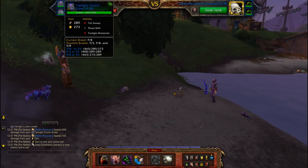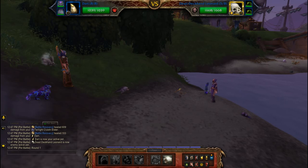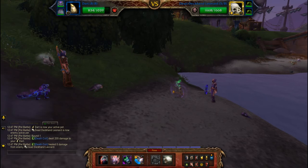The twilight clutch sister has tail sweep, phase shift, and twilight meteorite. It's easy enough to switch them around on the next turn. That's all you need for the leveling pet — just play it for one turn, then switch to the dust bunny.